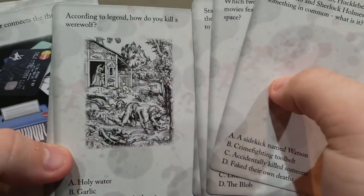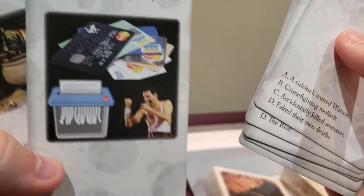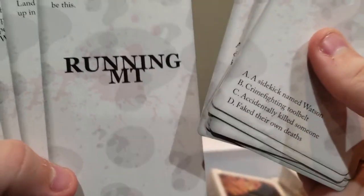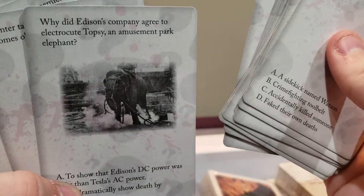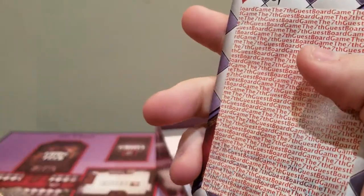How do you kill a werewolf? Which color connects the three pictures? Which is mixing poison? So it's all these kinds of brain teasers and brain puzzles and stuff to kind of mess with you and make things difficult. I think the answers are on the back. Characters have something in common — what is it?